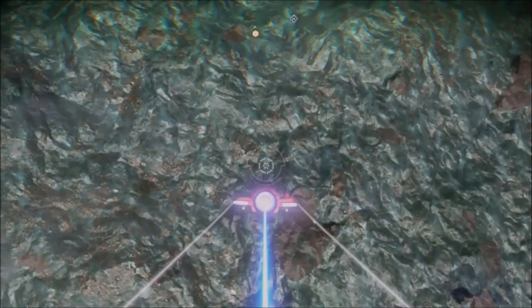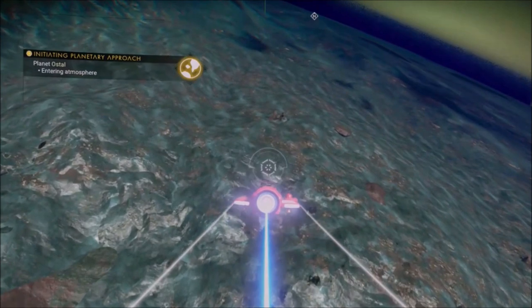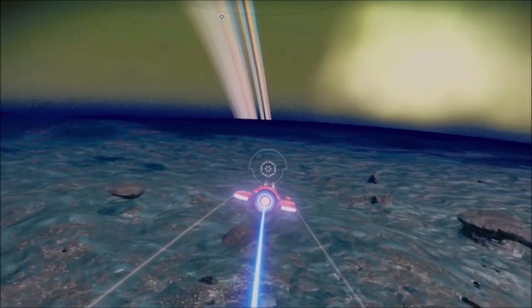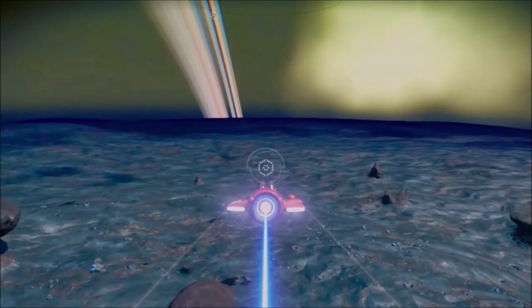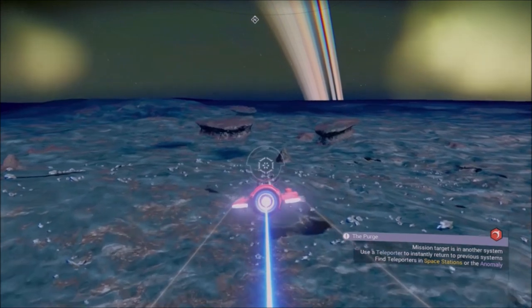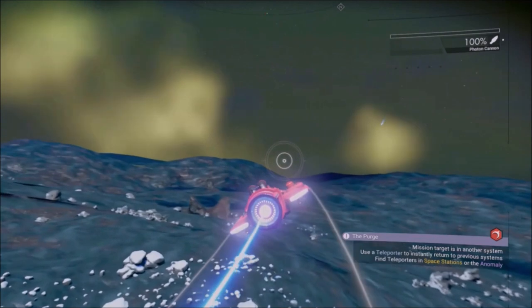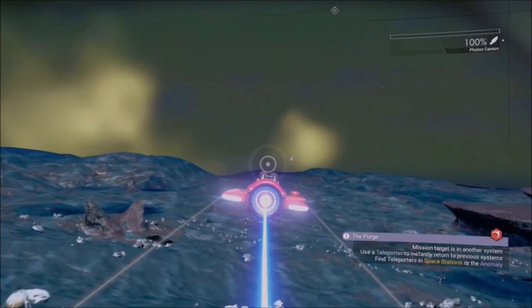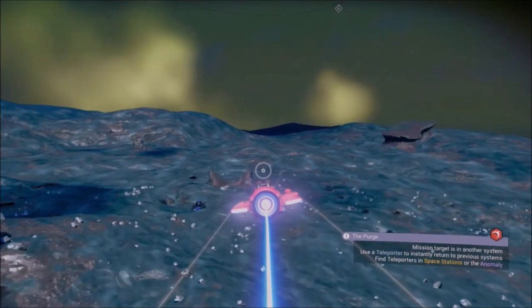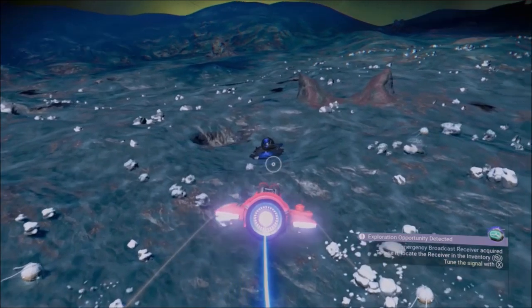Another way is if you go to all the buildings on that planet and they're all abandoned — pretty much all the buildings — you'll know that's a dead planet. To find the crashed ships, you're just going to have to go to the locations and knock them out. So what we'll do is we'll land, throw the signal booster down, use the planetary chart — the normal ways to find these crashed ships — and we'll see what happens.